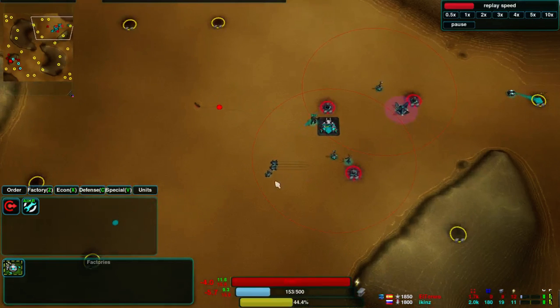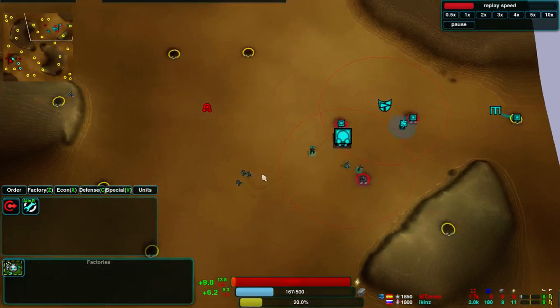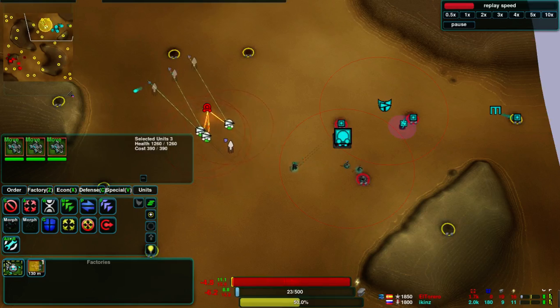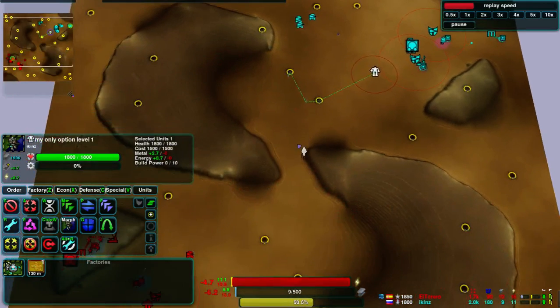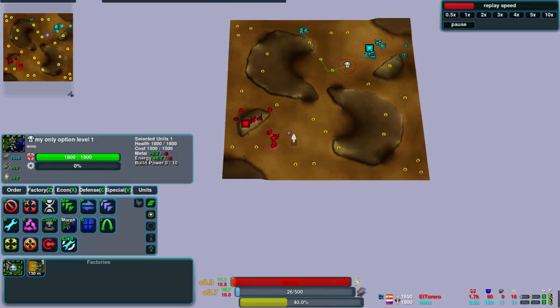He's got another one that's kind of hovering outside, trying to look at it without getting so close and getting destroyed. However, three scorchers are coming out now to put pay to that. And Ickens himself coming forward to take more metal points — metal points are really the name of the game. Ickens is still slightly ahead by two metal per second.